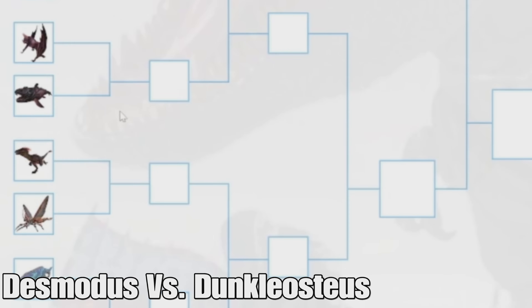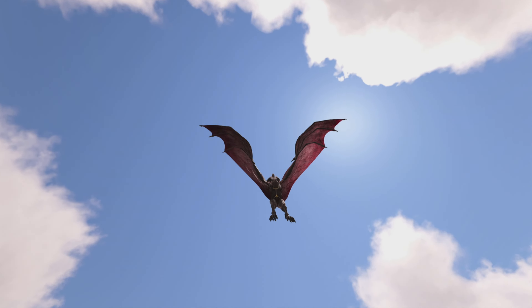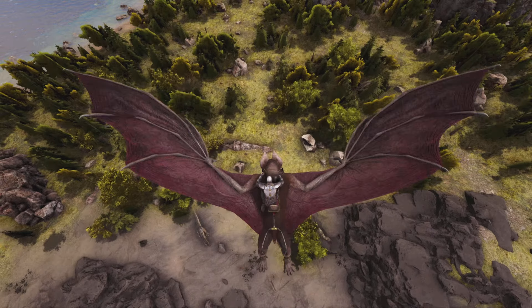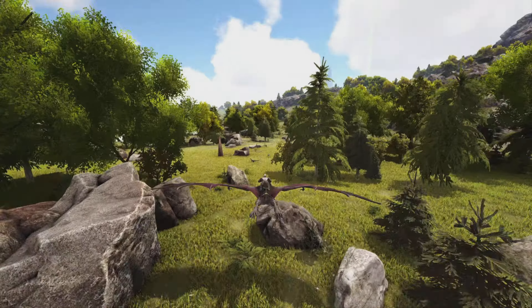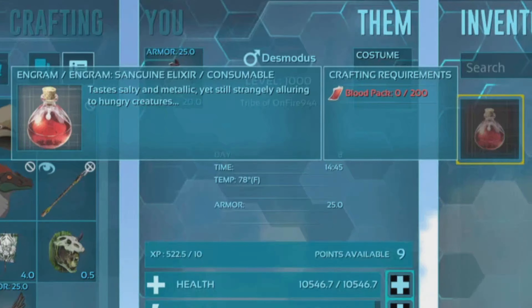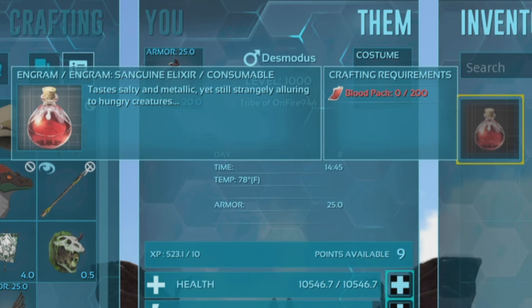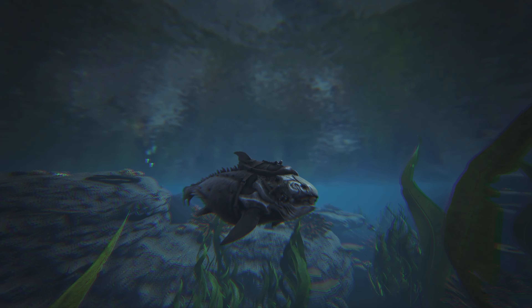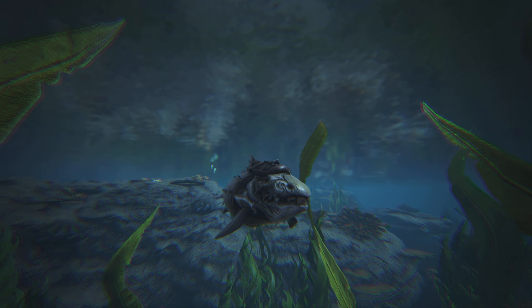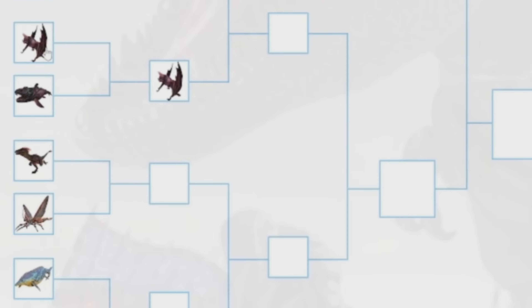We have the Desmodus versus the Dunkleosteus. The Desmodus is probably one of the best flyers added in the last few years — it's really quick, has a dive ability, can cling on walls, and has great stats overall. It also produces Sanguine Elixirs, which give a 30% boost to a creature's taming bar, making it insanely useful especially for annoying tames. The Dunkleosteus is one of the better underwater creatures and can harvest stone, metal, crystal, and oil. But the Desmodus is just phenomenal and definitely deserves to win.